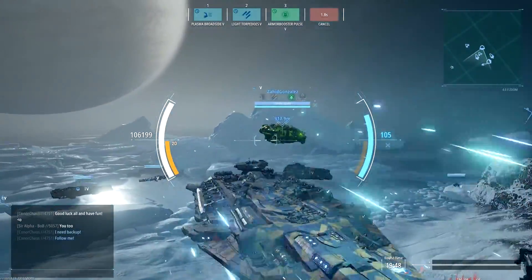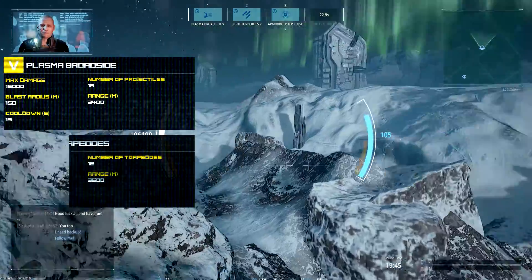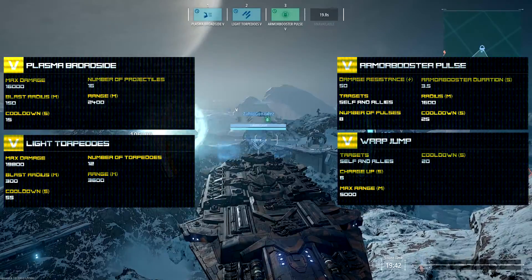You can see there at the top my module loadout: Plasma Broadside, Light Torpedoes, Armour Booster Pulse, and Warp Jump — all of which are tier 5.